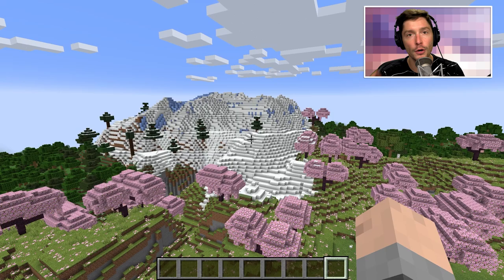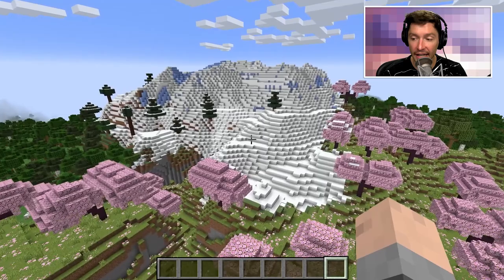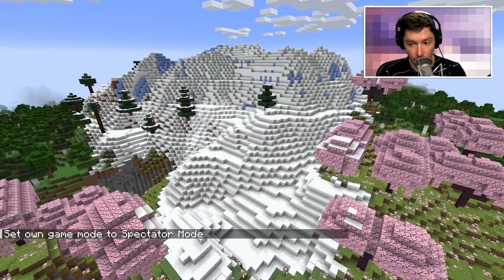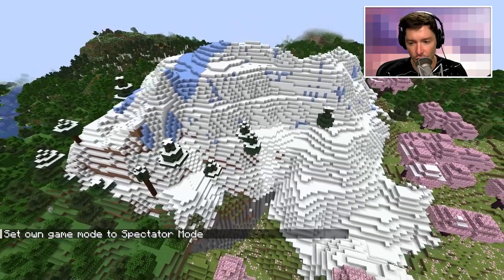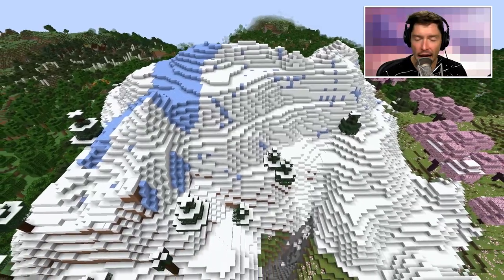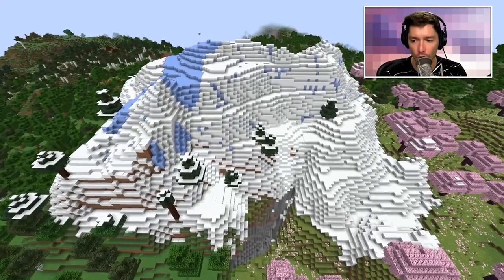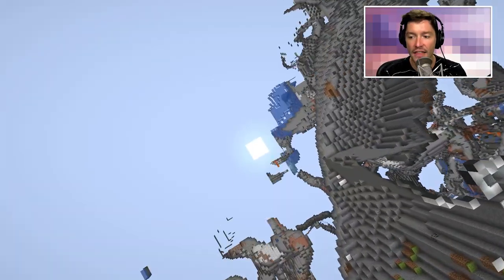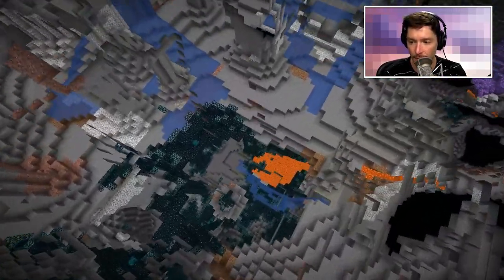The first thing you need to do is find an ancient city, and there is a pretty foolproof method for that. Find some type of mountain — like snowy slopes, iced peaks, jagged peaks, or any mountainous biome that goes really high into the air. That's where you start your search. Underneath these biomes there is a much higher chance that a deep dark biome will spawn.